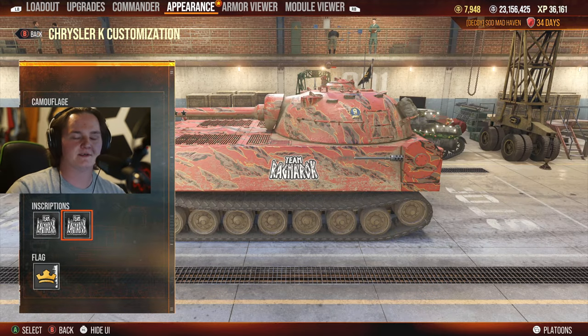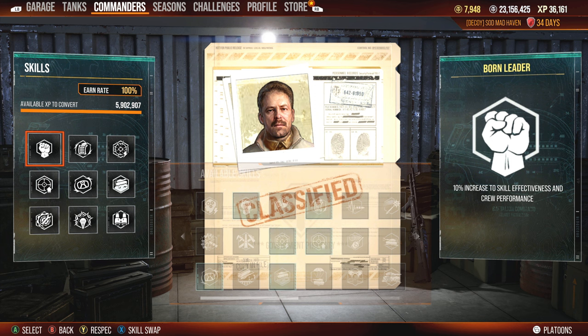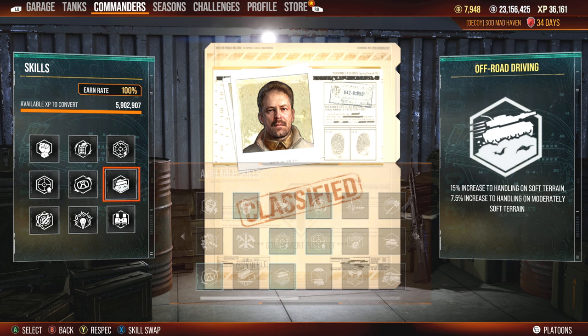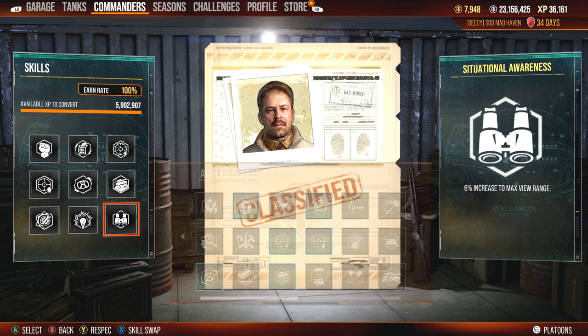Now I'm happy — now I can die in peace because this is the Team Ragnarok tank. That's the tank I was playing during that time. Going over the crew for my Chrysler K: Born Leader, Rapid Loading, Rapid Aim, Steady Aim, Clutch Braking, Off-Road Driving, Track Mechanic, Sixth Sense, and Situational Awareness.